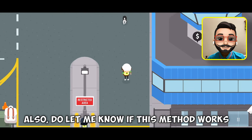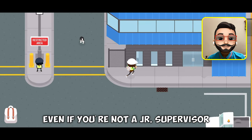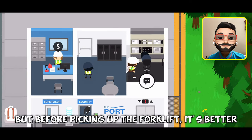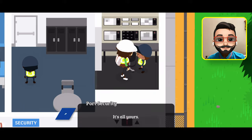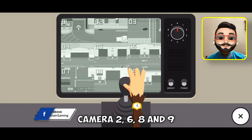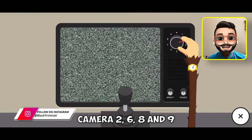Let me know if this method works even if you are not a junior supervisor. But before picking up the forklift, it's better to rotate the cameras. The cameras that you need to rotate are camera 2, 6, 8, and 9.